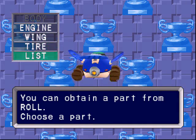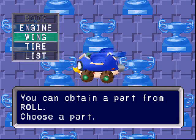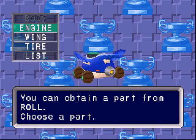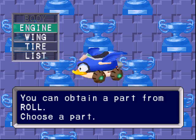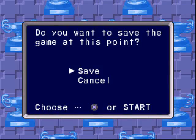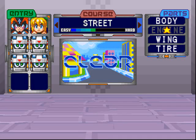Maintenant que j'ai gagné, je peux prendre une partie de la voiture de l'adversaire. Il faut faire 4 fois la course — on peut soit prendre le volant, le moteur, les ailes. Il y a bien 4 éléments : le corps, l'engine c'est le moteur, wing c'est ce qu'il y a à l'arrière, et tires c'est les roues. Moi je prends le moteur. Plus on récupère de pièces à l'adversaire, plus le niveau de difficulté augmente.